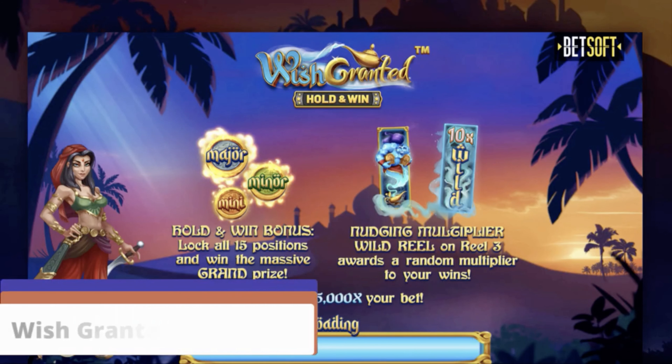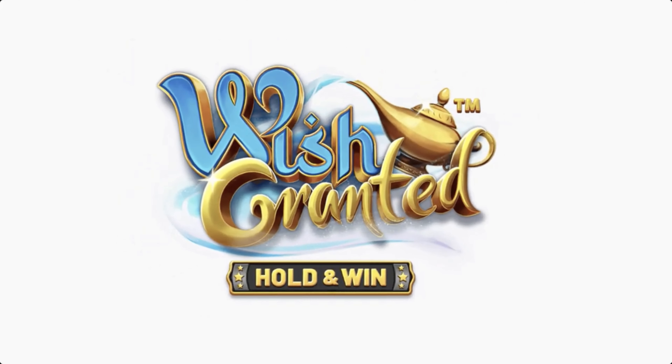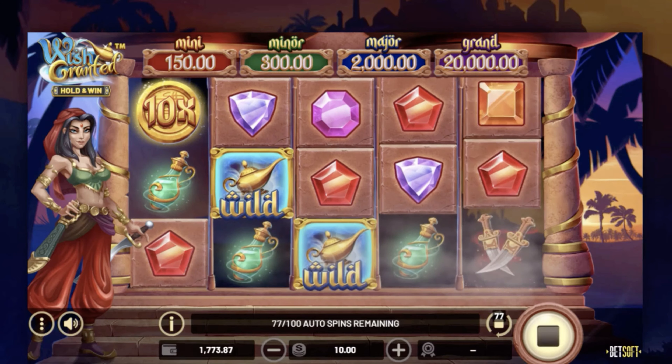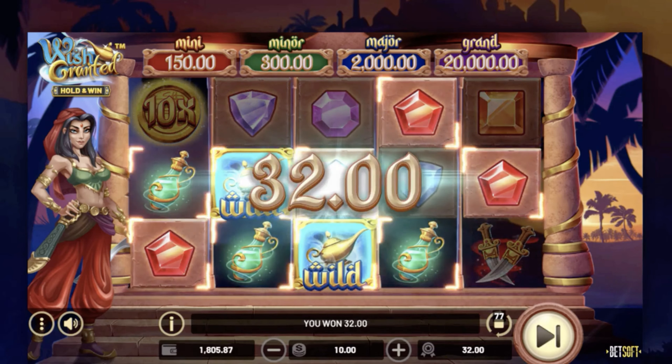Next up is Wish-Granted Hold and Win. If you've ever wondered what would happen if Aladdin met Lara Croft, this game is your answer. The genie here is blue, but don't let that color fool you — this game can make you go green. Money green, that is.